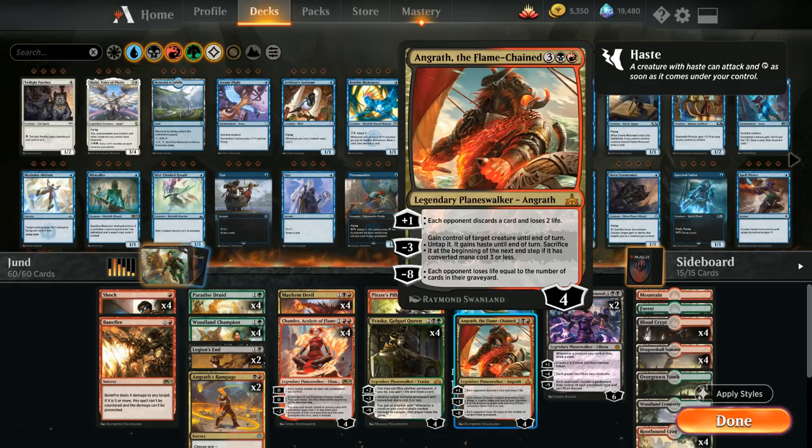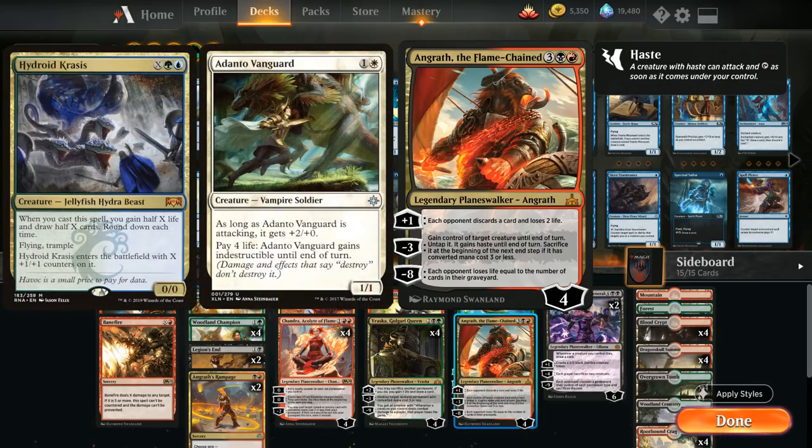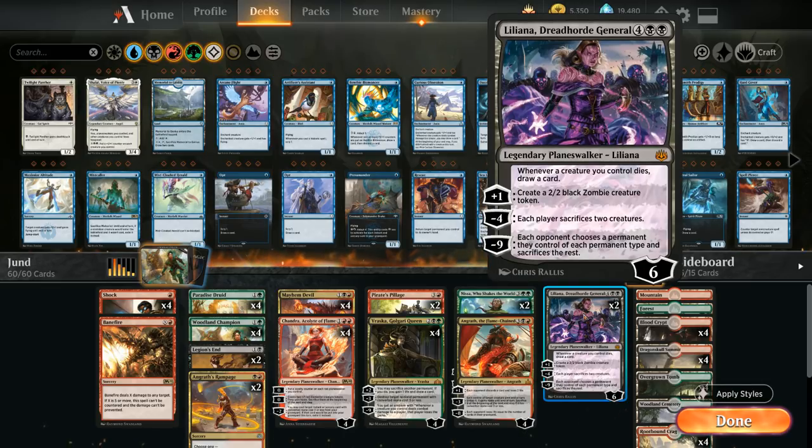We have a one-of copy of Angrath, which can make the opponent discard with the plus one ability. The minus three can gain control of an opposing creature until end of turn, and if that creature has converted mana cost three or less it also gets sacrificed — so it shines against opposing copies of Adanto Vanguard and Hydroid Krasis.